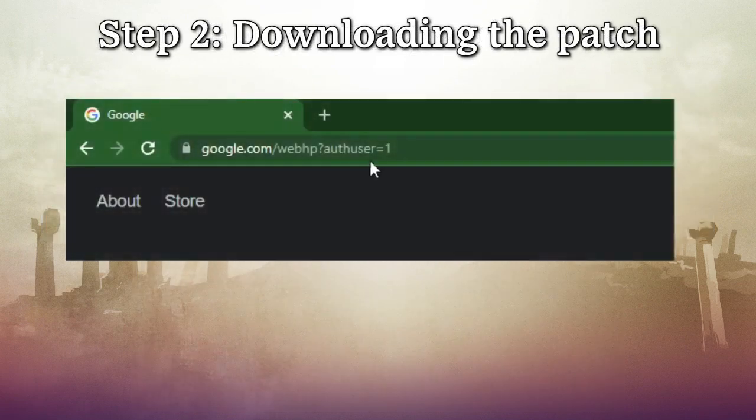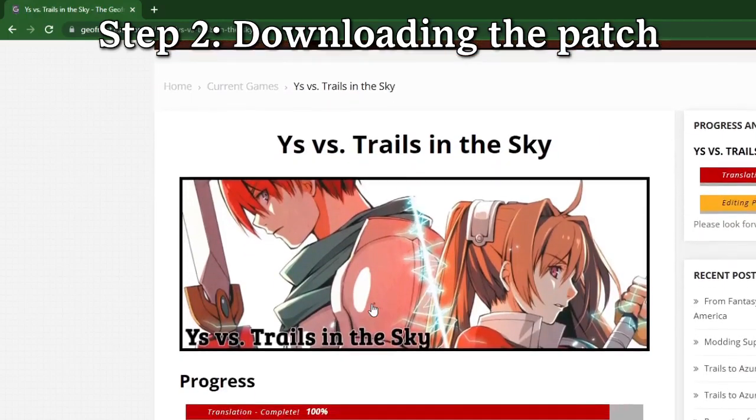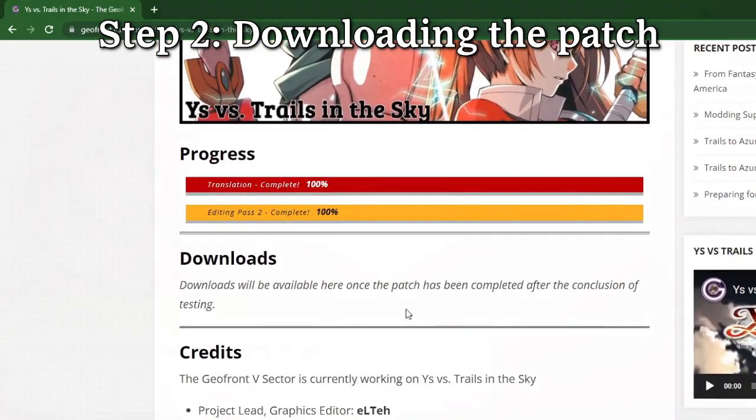To download the patch, navigate to geofront.esterio.net, then click Ys vs. Trails in the Sky from the games dropdown. Next, follow the links in the download section to copy the patch to your machine.